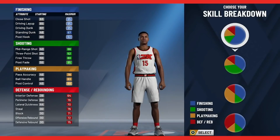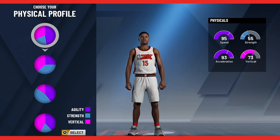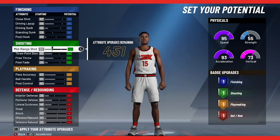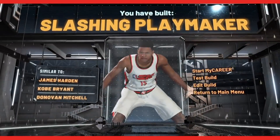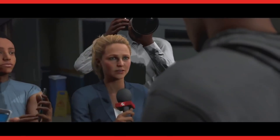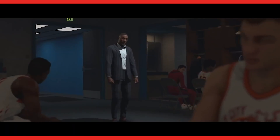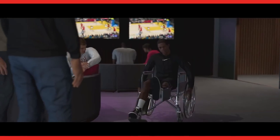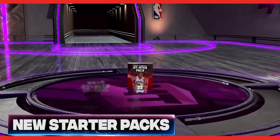At least the MyPlayer builder switched up. Now instead of selecting an archetype to start from, you technically built your own from the ground up. The new pie chart system allowed you to start your player with features most important to your play style. You could then set your potential and even test it out to see if the max version of your build would play how you imagined — you just couldn't respec the build once you spent your points. For probably the first time ever, I actually did somewhat enjoy the story. They reduced the cringe by roughly 90 percent since the B Fresh incident and wrote something somewhat believable and engaging — I'd venture to say this was the best and most realistic story of this generation.